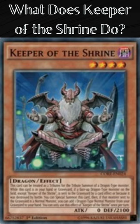While this card is in your hand or graveyard, if a face-up Dragon-type monster on the field, except Keeper of the Shrine, is sent to the graveyard by a card effect or because it was destroyed by battle, you can special summon this card. Then, if that monster sent to the graveyard is a normal monster, you can add 1 Dragon-type normal monster from your graveyard to your hand. You can only use this effect of Keeper of the Shrine once per turn.